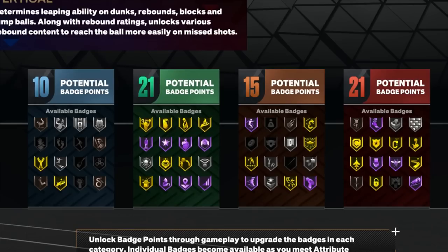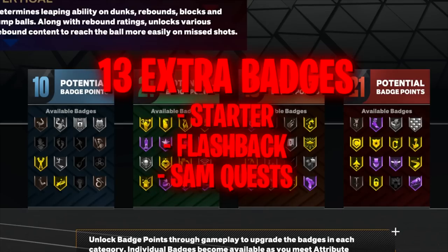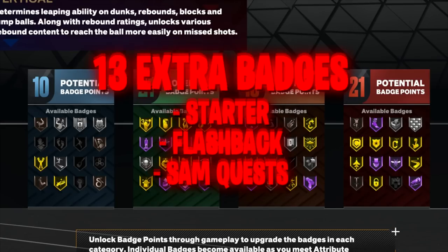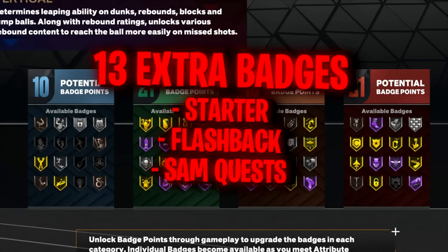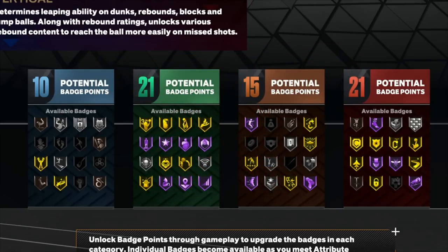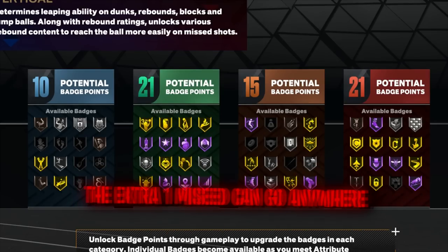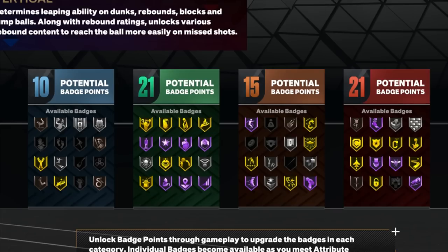Now we take a look at the badge count. We have 10 finishing, 21 shooting, 15 playmaking, and 21 defense. You can get up to plus 13 extra badges on current gen: plus four for becoming a starter in MyCareer, plus five for playing your flashback games, and plus four for doing all the Sam quests. Once you get those plus 13 badges, what I would do is put plus four on shooting, plus six on playmaking, and plus two on defense — equaling exactly 13 extra badges. That gives you a badge count of 10, 25, 21, and 23. I purposely put those badges in certain categories to unlock specific badges in each category. The last thing is to upgrade the free throw a little bit, and now we're at 99 overall.